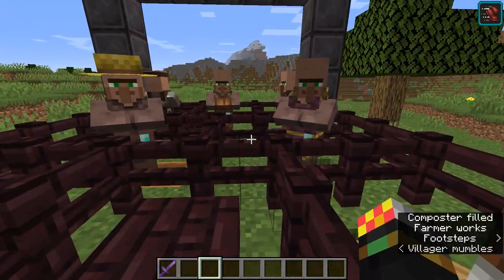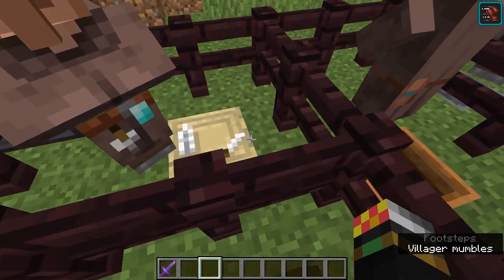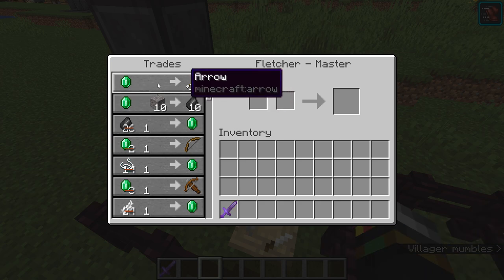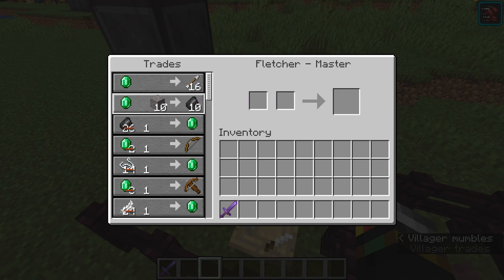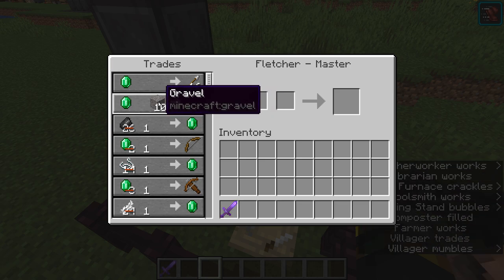Let's get started from the left. Here we have the Fletcher with the fletching table as his workstation. As you can see, some good trades here — one emerald for 16 arrows. A really good one is 10 gravel or flint.